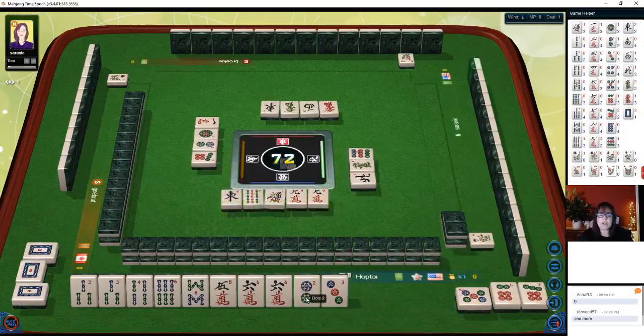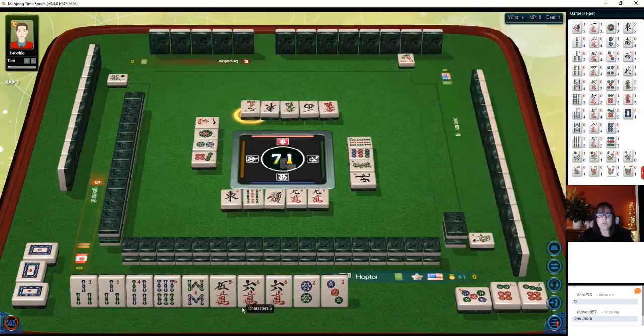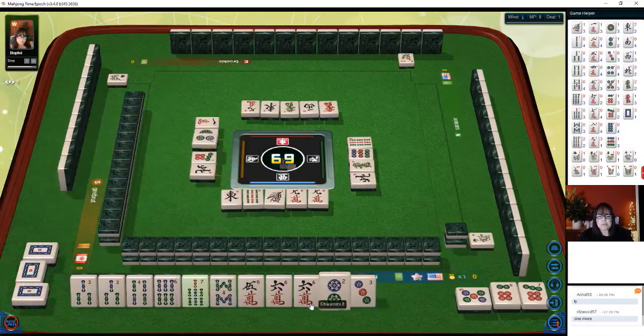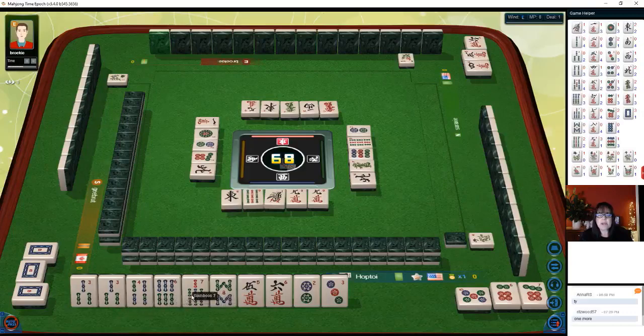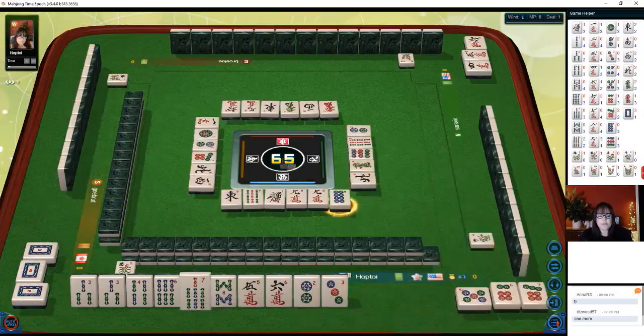We're committed to doing two-three-four, three-four-five, four-five-six across dot, bam, crack — that's what we're looking for. We're looking for specific tiles for mix shifted chows. Seven bam — six-seven-eight — let's get rid of the six crack. We need five-six-seven across all three suits. Let's think about switching to mix triple chow five-six-seven. We have a pair of threes, six-seven-eight, five-six — potential six characters. We might be able to do mix triple chow with five-six-seven instead.